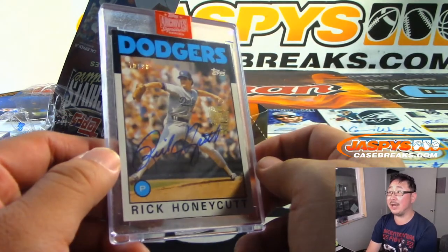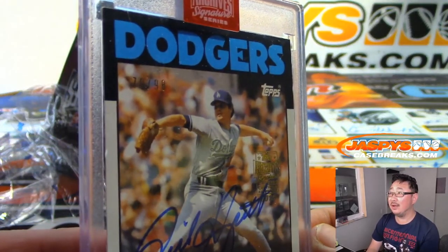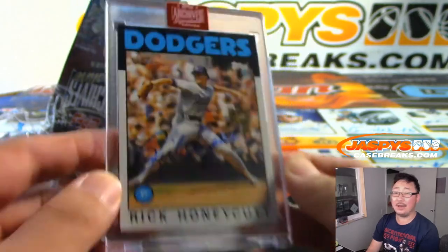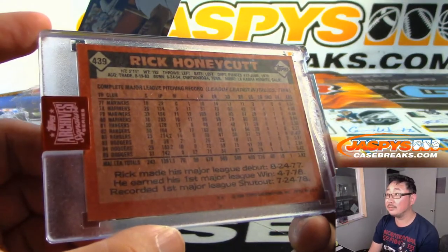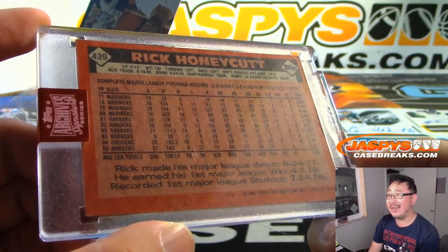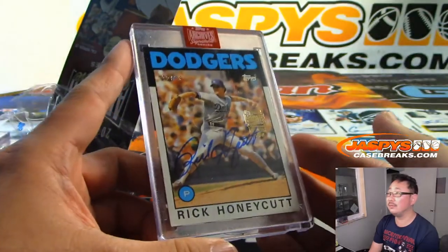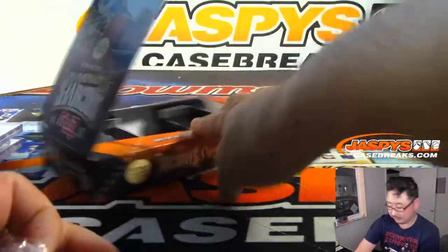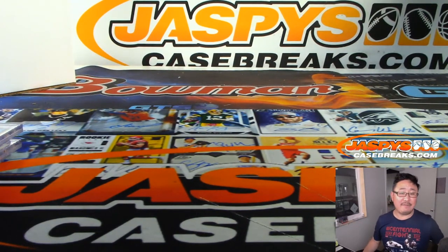And your last one is going to be — Rick Honeycutt! Nice. Old Dodger at 98 out of 99, and current Dodgers pitching coach. And then I think A's after that for a little while. But there you go, nice Rick Honeycutt. And there you have it, ladies and gentlemen — that was Five Box Random Box Number 5, 2019 Topps Archive Signature Series Baseball Retired Player Edition. Thanks for watching, we'll see you next time, bye bye!